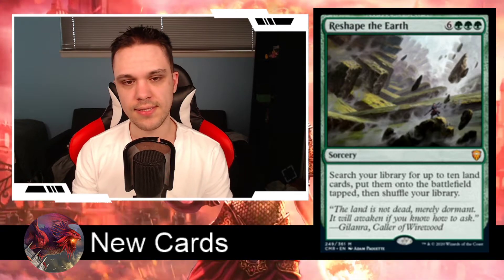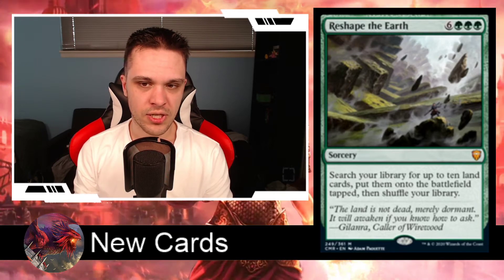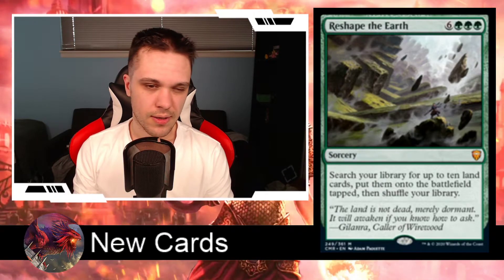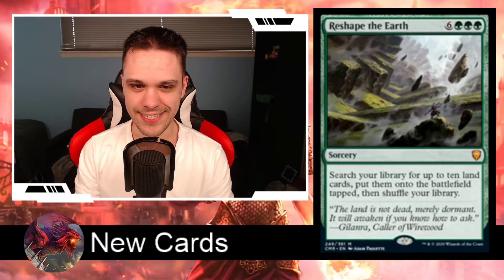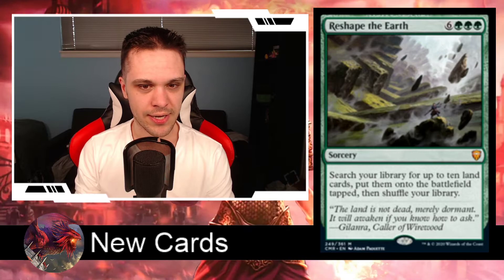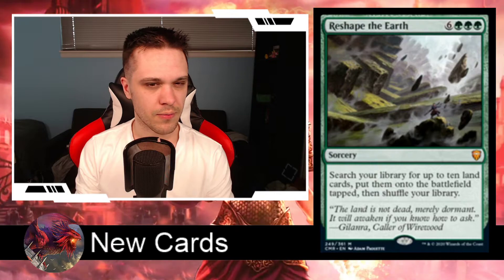Next green card, we have Reshape the Earth. This is going along the cycle of cards in the set where each color seems to have their own 9-drop sorcery. It costs 9 mana — 6 generic and 3 green. It says search your library for up to 10 land cards, put them onto the battlefield tapped, then shuffle your library. If you already paid 9 mana to play this, I'm not really sure why you'd want 10 more lands. It feels redundant. The only deck I'd see this mattering in is a lands-matter deck; otherwise, the game is probably already close to over.